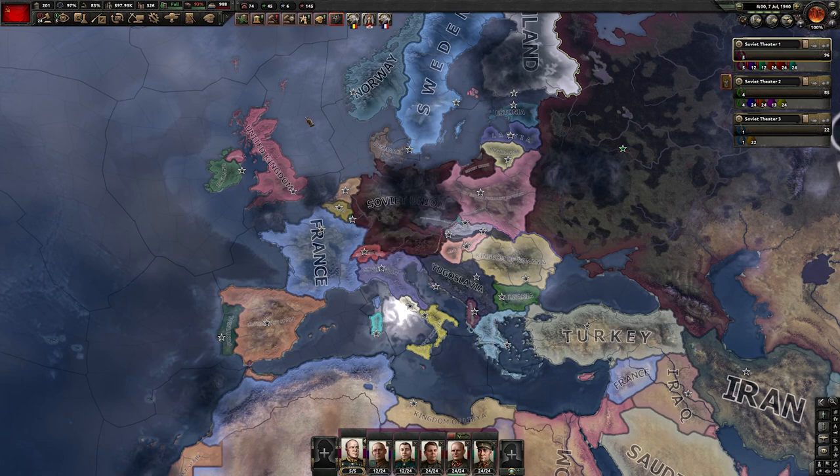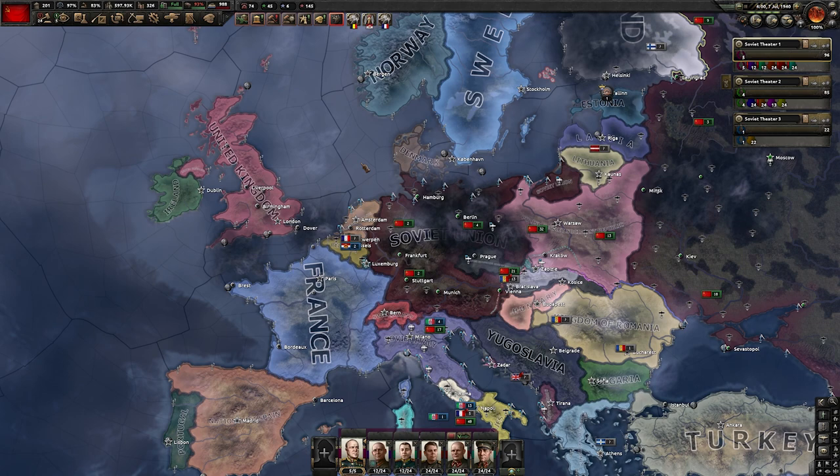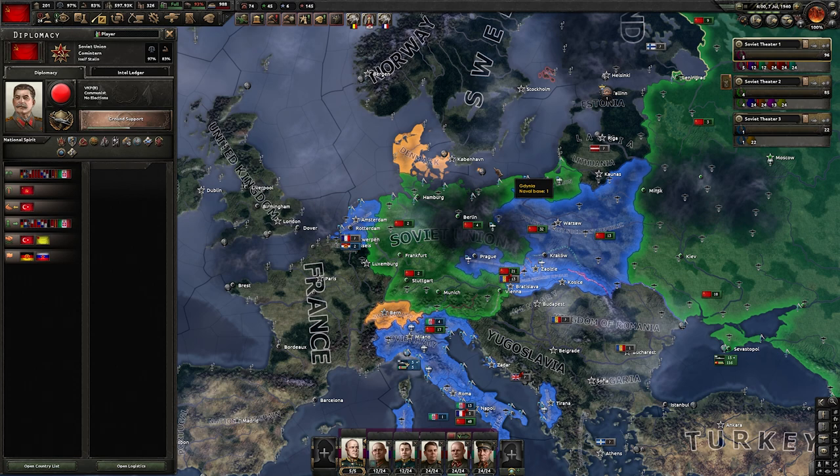Hi guys and welcome back to the channel. We pick back up exactly where we left last time, at the end of my guide for the Soviet Union, in which we were able to absolutely dominate World War II. We defeated the Axis, we annexed or puppeted most of Europe as early as the 7th of July 1940 with minimal casualties, and now we are ready to continue our run.